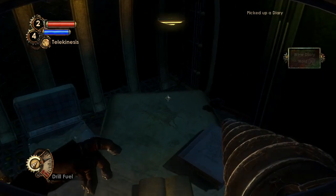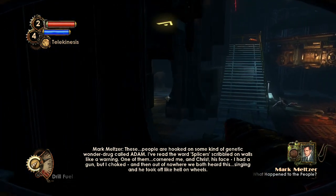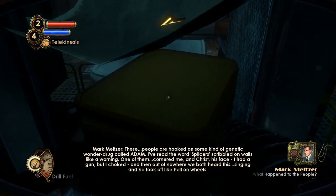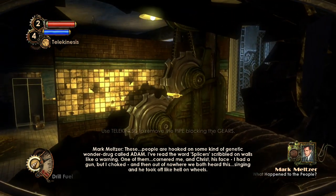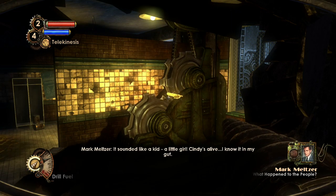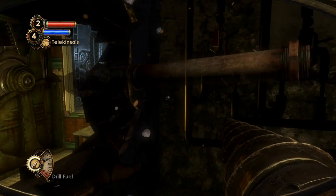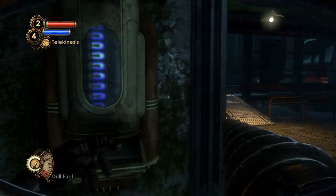Mark Meltzer's diary: 'These people are hooked on some kind of genetic wonder drug called Adam. I've read the word splicer scribbled on walls like a warning. One of them cornered me — and Christ, his face. I had a gun but I choked. Then out of nowhere we both heard this singing, and he took off like hell on wheels. Sounded like a kid — a little girl. Cindy's alive, I know it in my gut.' She is alive, but she kind of turned into a little sister. Let's grab the pipe out of the mechanism — the gate opens again.